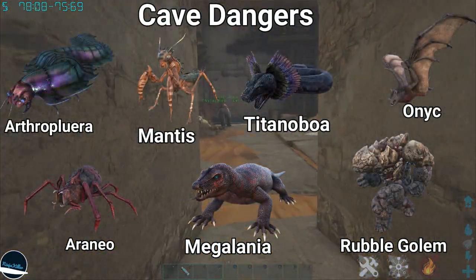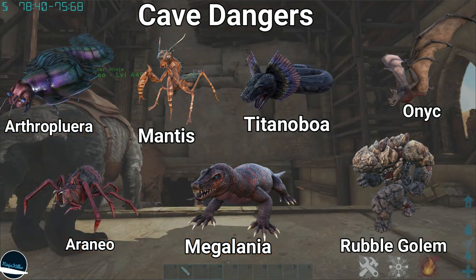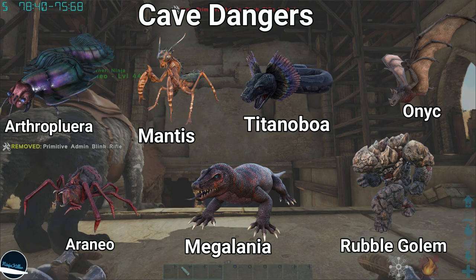The dangerous creatures you will face in this cave are going to be shown on the screen right now. Along with that, you also have to deal with dangerous ledges which cause instant death, as well as cave shifting from hot to cold temperatures.